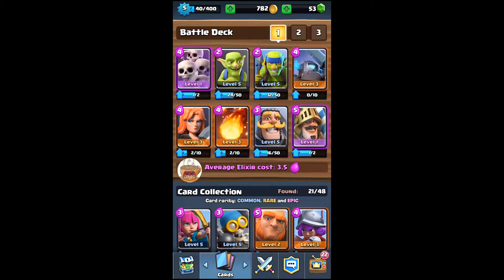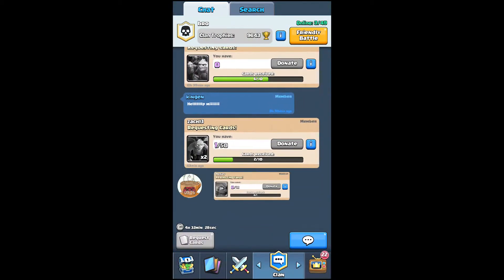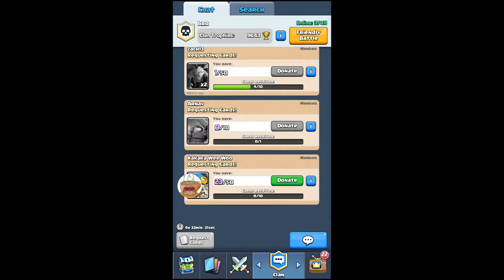Epic cards cost a bit more but they're amazing. I have two epics: the Skeleton Army and the Prince — both extremely devastating. You can also play with friends using the clan options. I'm in a clan called Bro. You can request cards from friends, donate cards, and compete in friendly battles. I won't do that right now since my friends aren't online.